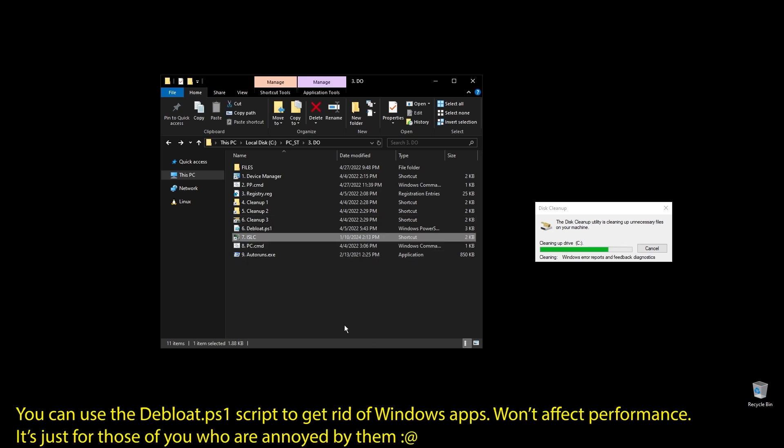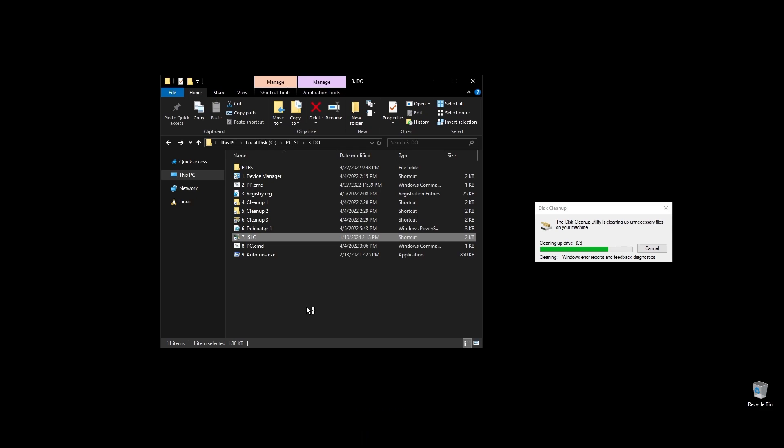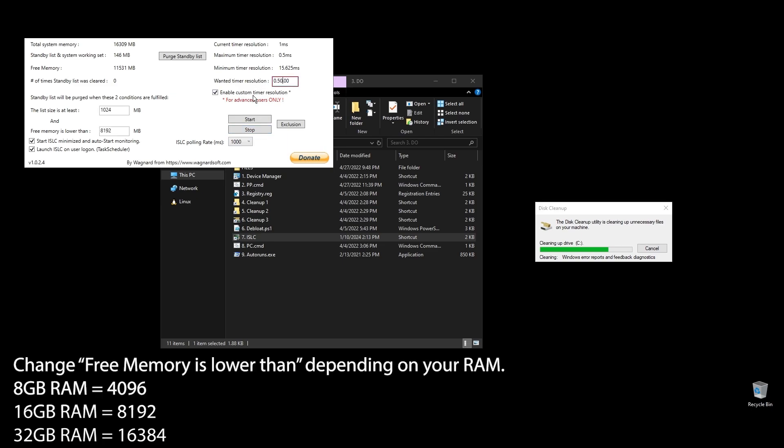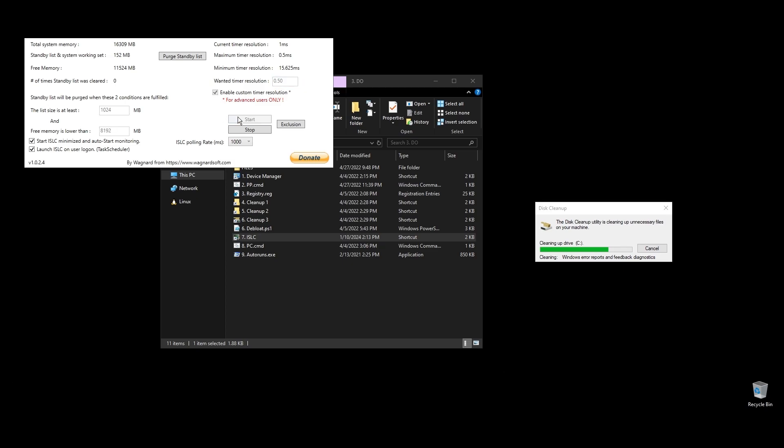Next, let's set up ISLC. This program will help a little with latency and always clear up cached RAM. Set up the settings like mine, with the only difference on the option called 'free memory is lower than.' There you should add half of your RAM multiplied by 1024. If you have 16GB of RAM, then the number should be 8×1024 equals 8192.